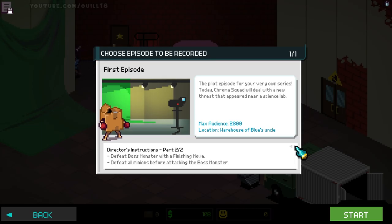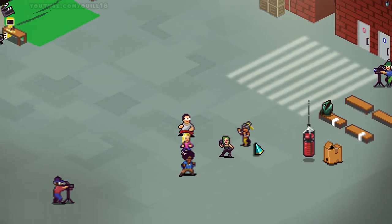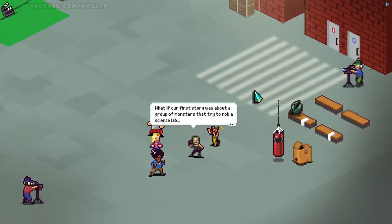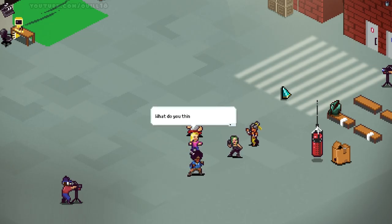Here I'm about to start my first episode where I'll be fighting Boxing Box Bot - it's a two-part episode. In part one, I have to perform three team acrobatic maneuvers and not end with anyone under 50% health. These are the director's instructions - to make the show more dramatic, the director gives criteria to meet each scene. If we meet those criteria, we get more audience. Every episode has a maximum audience you can gain, and if you fulfill all director's criteria plus perform cool team attacks, you'll gain even more.